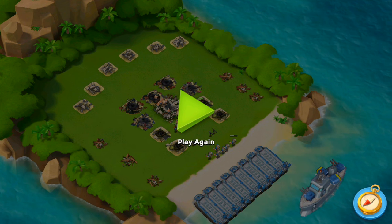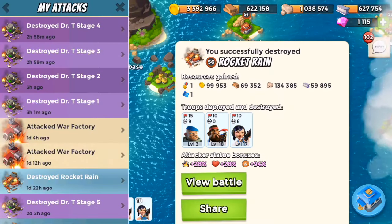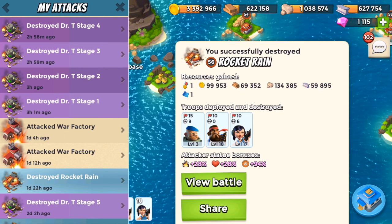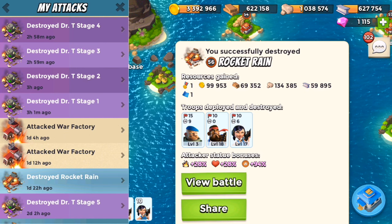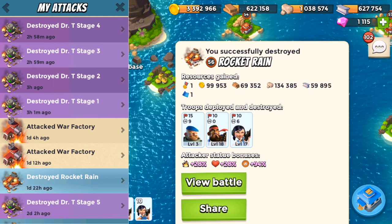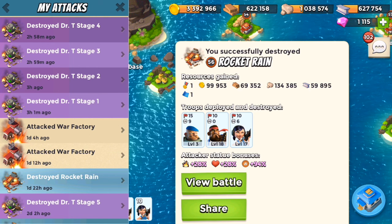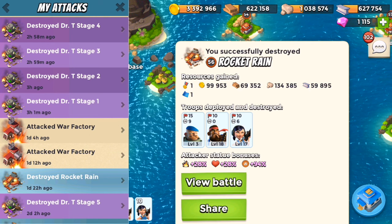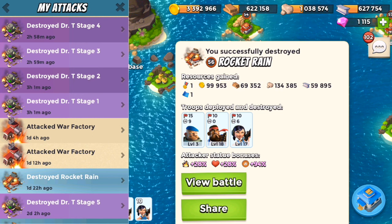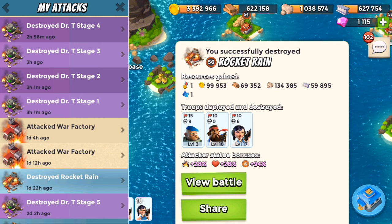I did lose quite a few Zucas though - six out of ten - so I'm going to practice it a few more times to get to an optimal point where I walk away with zero or minimal casualties. Then I'll share a full tutorial on it, just like I did with Surprise Shock - hopefully we can put together a five-step tutorial on how to take out Rocket Rain with minimum casualties. I hope you enjoyed this video - see you next time in the TF video, and let me know any requests in the comments below. Until next time, DT is out.